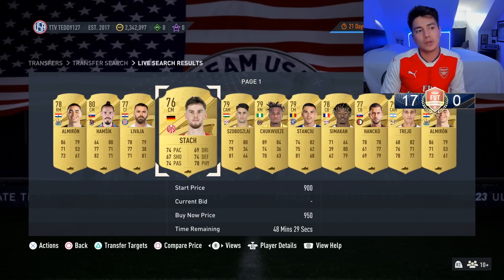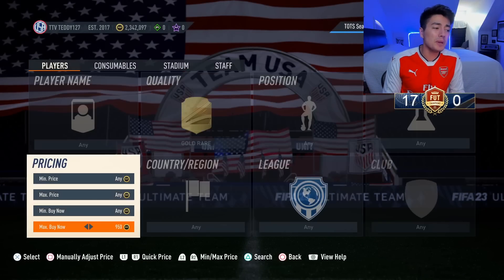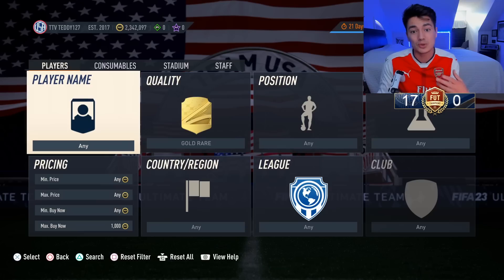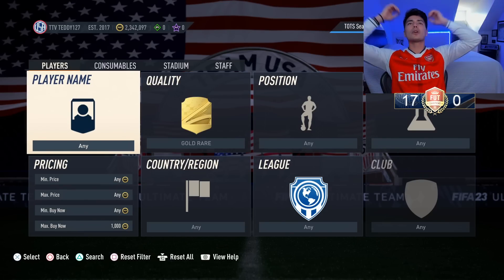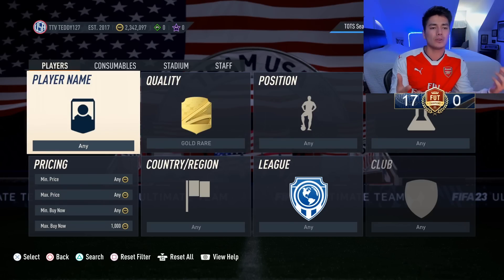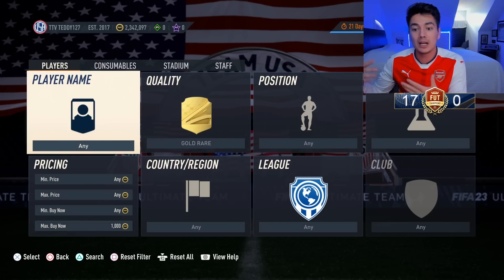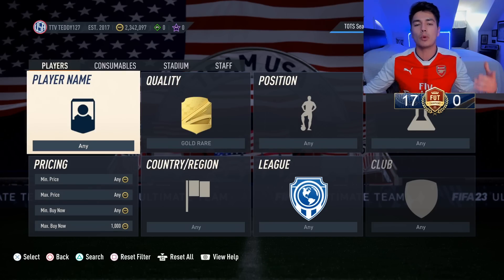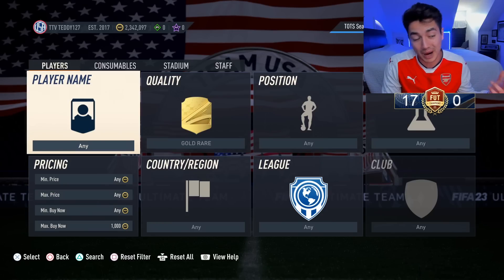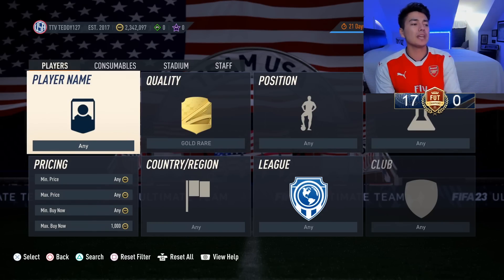Gold rares are still at around 950 coins — you should be selling them. You might get sales at 1,000 coins but won't sell all of them. Disappointing week for gold rares — I kind of messed up not noticing the Matoma objective and how much it affected gold rares with Bundesliga Team of the Season, which just isn't as hyped as Premier League. You can hold until La Liga and hope an objective comes up with that, since La Liga TOTS is obviously more hyped than Bundesliga, but I'd just take your profit and look for new investments this weekend.